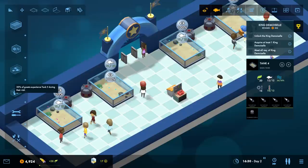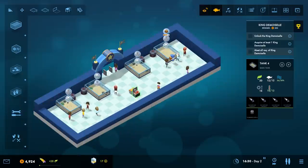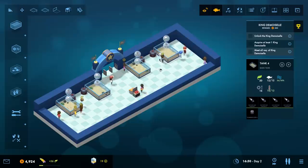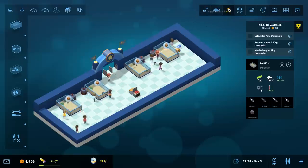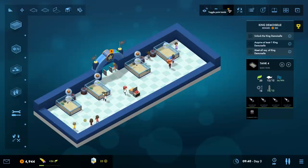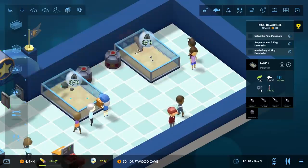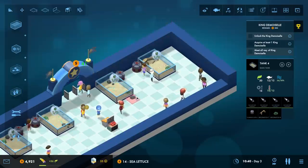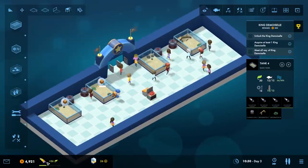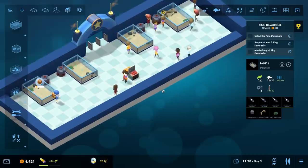Jackpot - 30% of guests experience tank three during their visit, 100% for this one, 100% for that one. It makes sense because it's right at the door - we don't really have any flow to our aquarium here. People come in and sometimes go one side, sometimes the other, but the fish aren't really getting the best attention - only 27% for that one, 55% for this one. I can toggle point totals. This tank looks really boring - let's throw in the little driftwood cave to make things prettier.